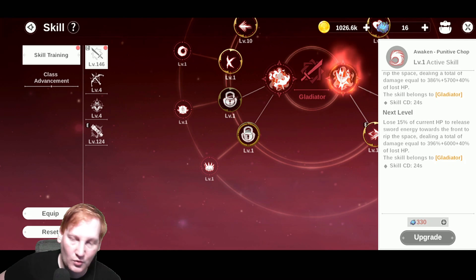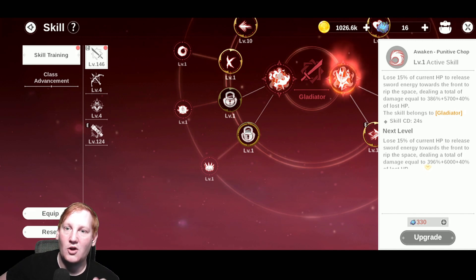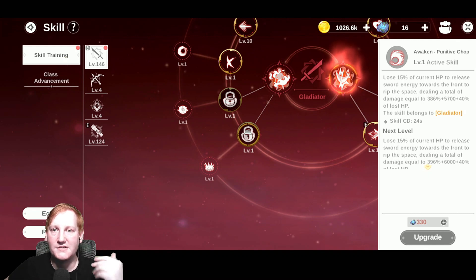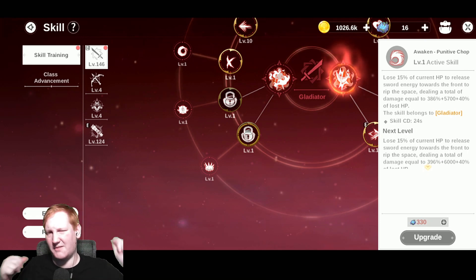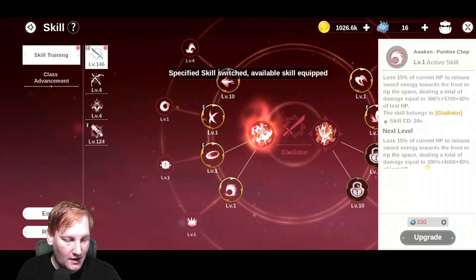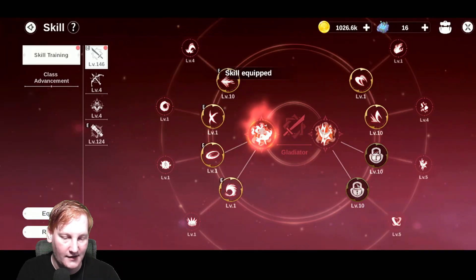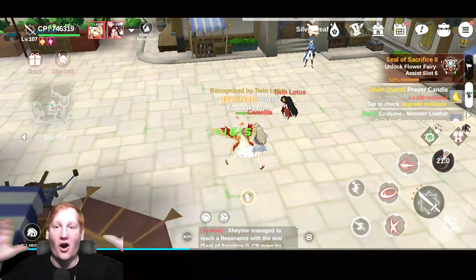Putative Chop — this one's really cool. Lose 15% of your current HP to release sword energy in front of you, ripping through space dealing a total of the same calculation but with bigger numbers: percentage plus flat plus 40% of your lost HP. This is just a big hit and it hits far and wide. I can easily swap over and show you the skill — it's just far and wide.